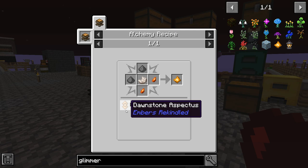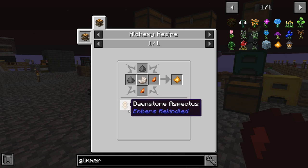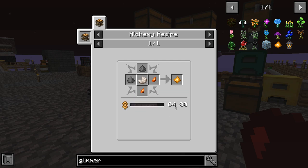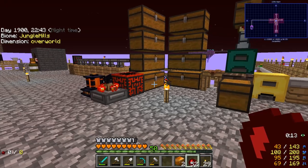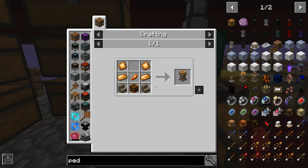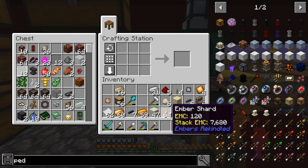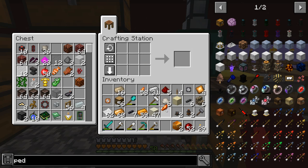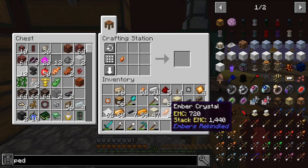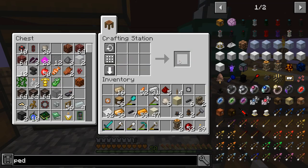The glimmer crystal takes what's called Dawnstone aspectus. It takes between 64 and 80 of this amount of ash that you have to put into it — that's why we're generating the ash. Now, because the pedestal, which is what you use to put the aspectus, can only hold 64 ash, we know we're going to need two pedestals. So we're going to make those two pedestals right now. It should be right here — it takes an ember crystal, some Dawnstone plates, ingots, and some stairs. I think I can make some crystals pretty easy by just putting six of these in here. There we go. Let's make two of these — and I have two pedestals.